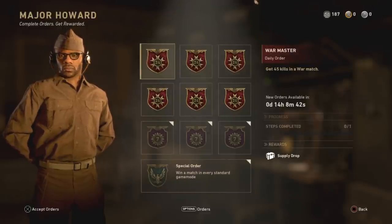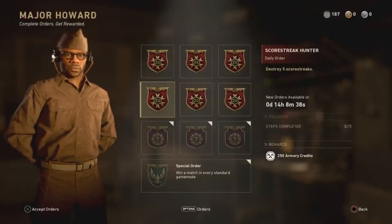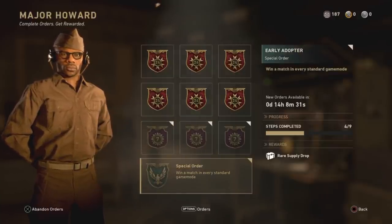When you're first starting out in the online portion, you'll also be given a few simple objectives to fulfill. These can reward you with experience or credits too. The mailbox will refresh every few hours as well, giving you a few hundred extra credits to spend.